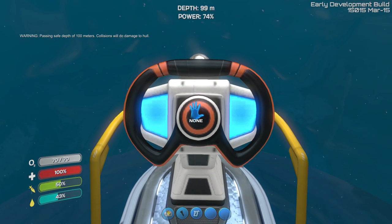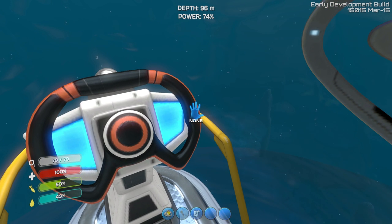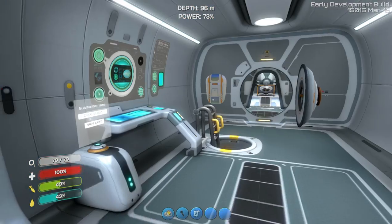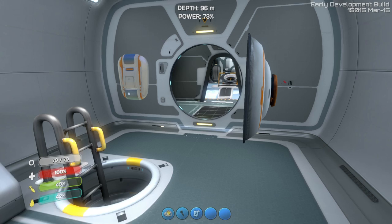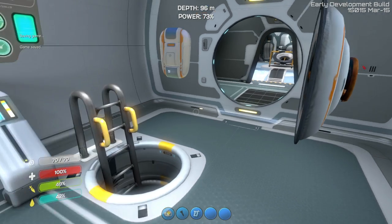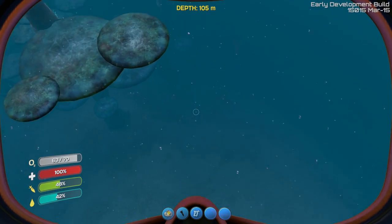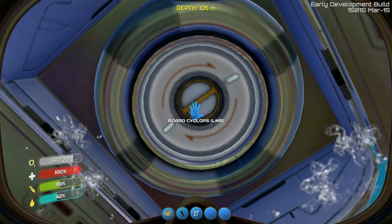Caution, passing safety depth. Oh, there it is — there's the mushrooms down there! That's what I was looking for. Okay, let's stop right here, go ahead and take a look. Whoops, there we go. Save — not that that matters; I don't think saving does much. Let's take a look. Yep, that's exactly where I wanted it to be. I was thinking we'd build a base right around here. Why not, right?